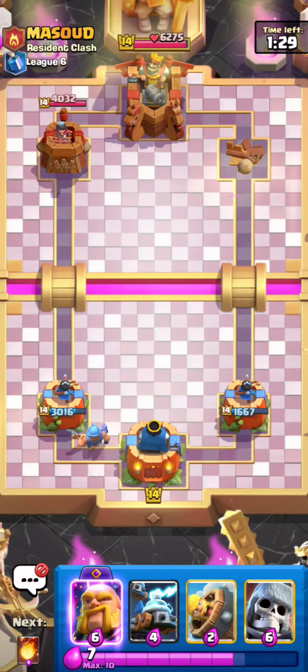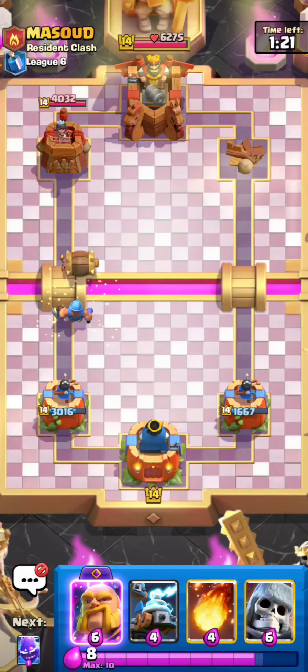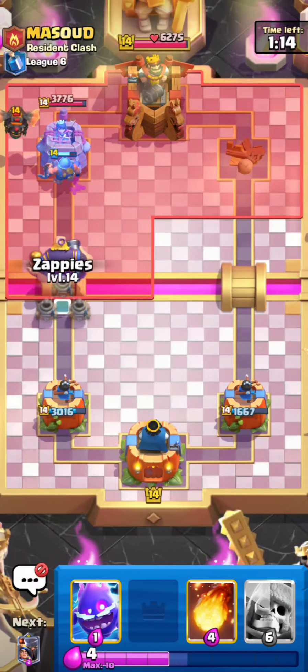I still have the Little Prince in here because it's a pretty solid card still, even though it got nerfed pretty heavily. It's really nice with the three elixir cost and just having that knockback ability with the Guardian — so it's really nice still.